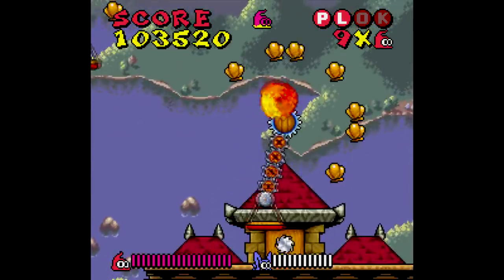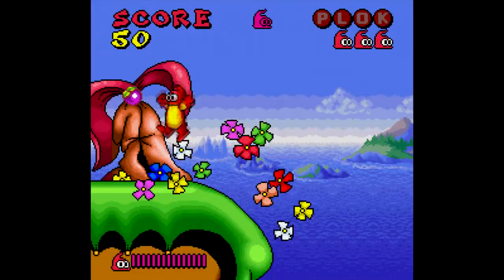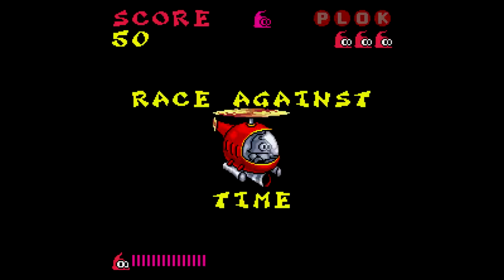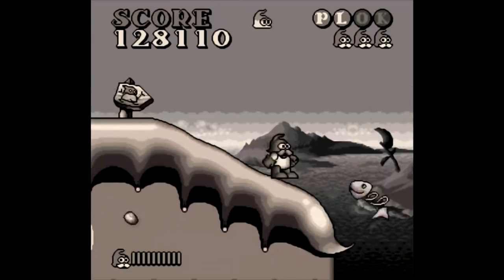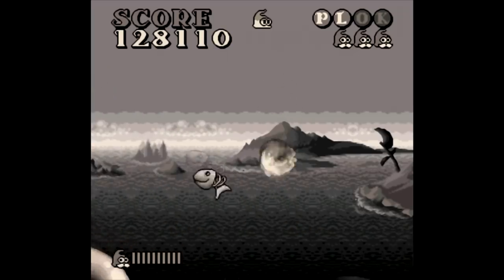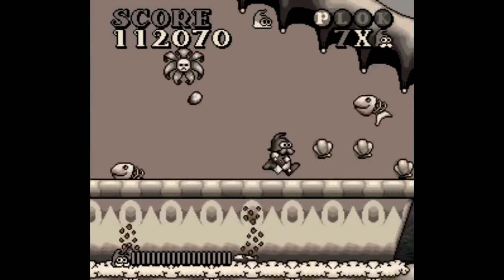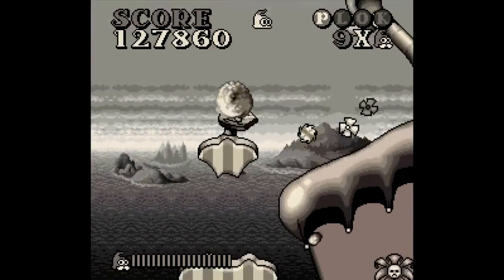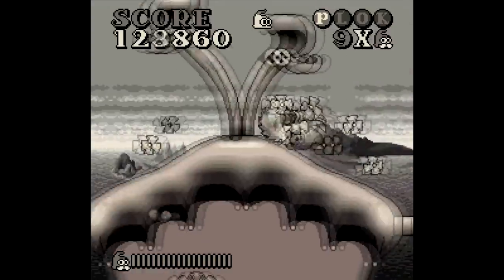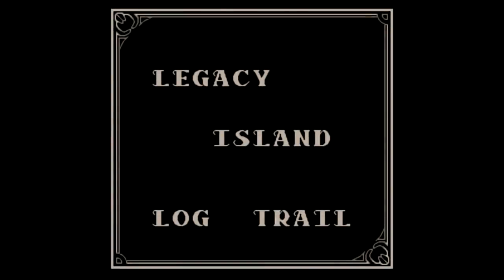The level design also has some interesting stuff going on — there are the targets mentioned earlier, but there are also tons of hidden areas that unlock bonus sections where you get to use many of the aforementioned vehicles, so it pays to stop and look around. The settings also get pretty weird, like this part where the game goes into a dream sequence and Plok imagines himself as his grandfather, and the game goes black and white. Seriously, it stays that way for the entire world, and the presentation is made out to be like an early 1920s silent film. It's the kind of stuff you simply don't see in other games.